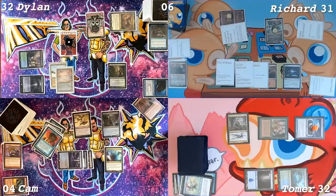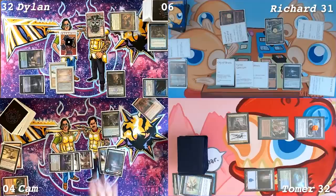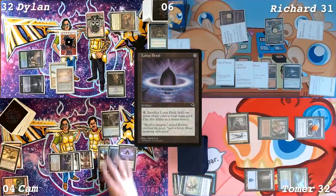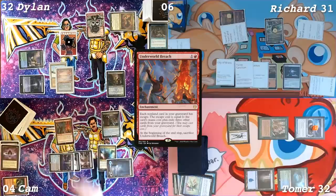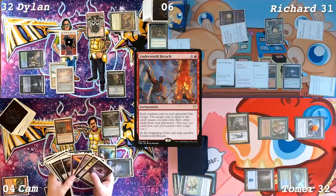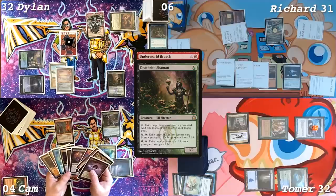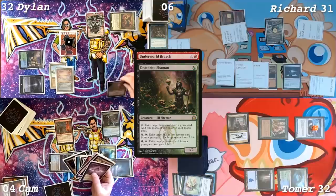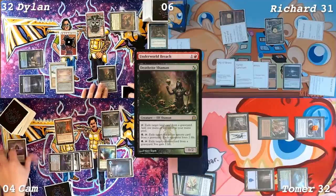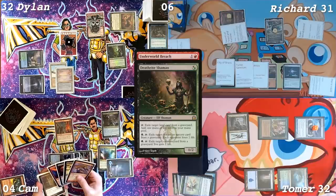I didn't hit anything that I was hoping to hit. I guess I get a land drop still. Underground Sea into Lotus Petal. Sacrifice Petal for a red. Cast Underworld Breach. I'm going to respond to your Underworld Breach with a Deathrite Shaman activation — figure out what is the best one to do.